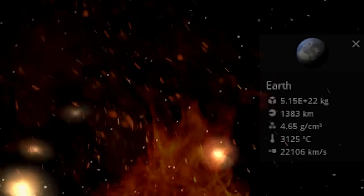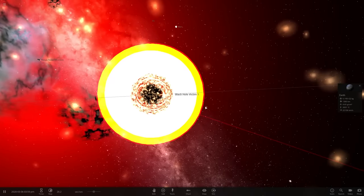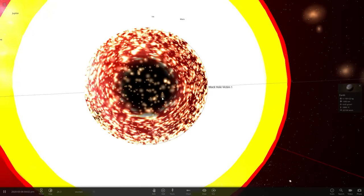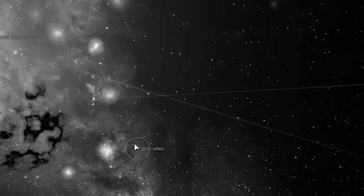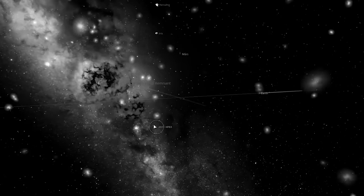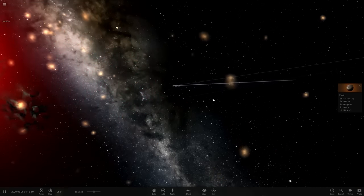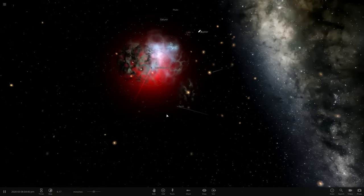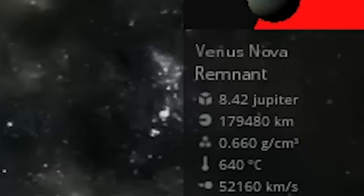The Earth is at 3,000 degrees Celsius. Sorry again for destroying the Earth. What the hell is this? The black hole is still possibly here — is it sucking in the explosion? The explosion is like contained inside of the interior of the black hole. Where'd the black hole go? The black hole's gone. The Earth is cooling off, so you'll be able to put your stuff back over there relatively soon. It almost looked like the Earth was gonna ping pong out of there, but I guess it stayed. This Venus fragment is still there, and it's 8.42 the mass of Jupiter.